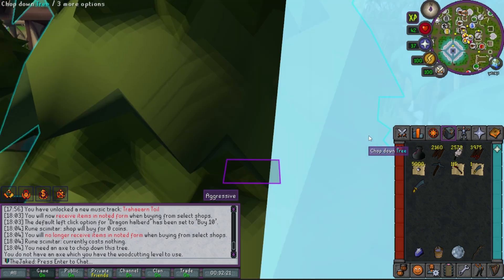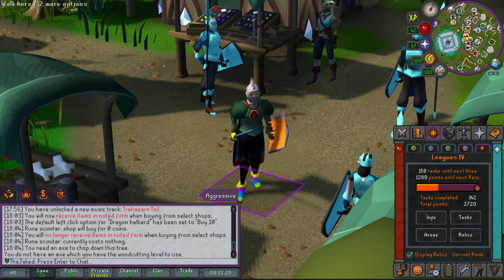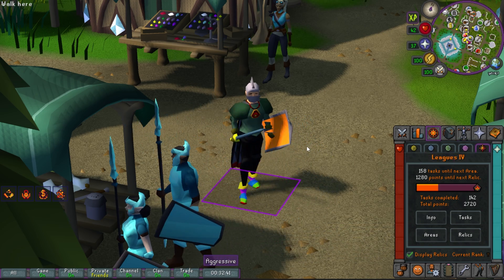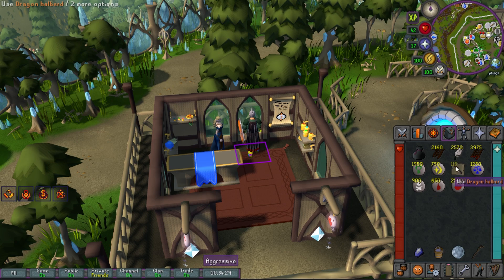So this day isn't going to be too much in the way of interesting stuff — I've basically got a lot of tasks to get done and I'm very behind everybody else. I've got maybe four or five hours to just bank out as many tasks as I can. Before leaving Priff, I'm going to buy all the runes I'll ever need — a bunch of cosmics, laws, gnats, and some deaths and bloods — and then high-alch these dragon halberds because this money stack is going to be massive.